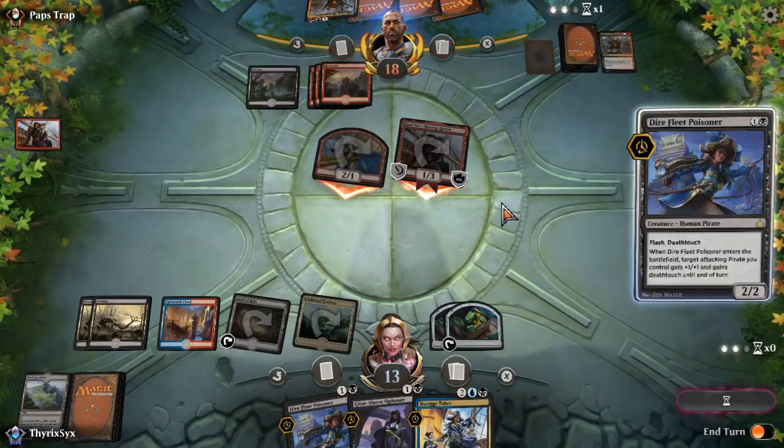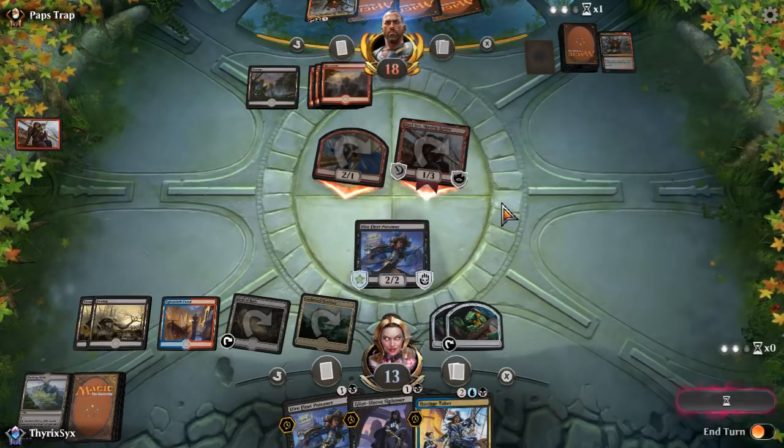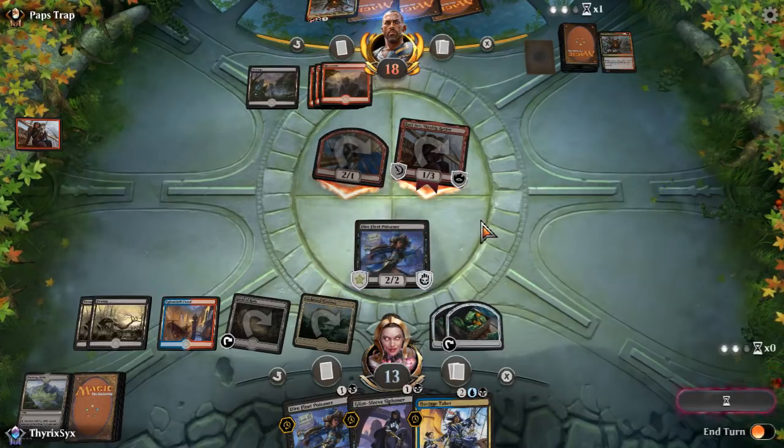What I think happened is speculation — people were speculating that the supply of Nexus of Fate wasn't high enough to meet demand. Because of that speculation, a lot of people were buying it out, and because of those buyouts things got even more expensive. I'm not an MTG Finance person, so go to some MTG Finance YouTube video if you want to know about that stuff.